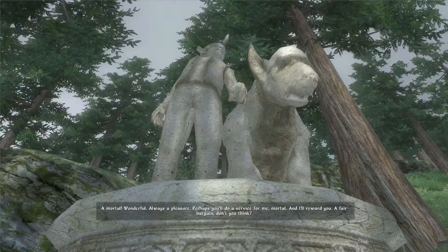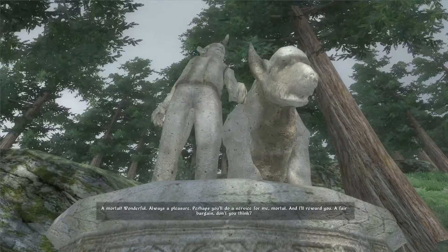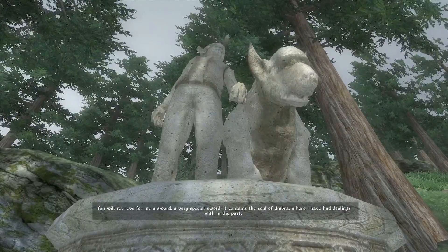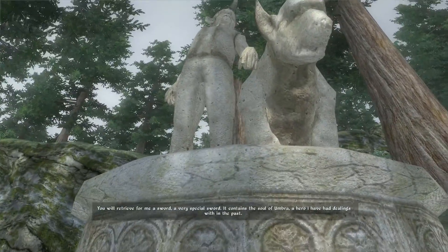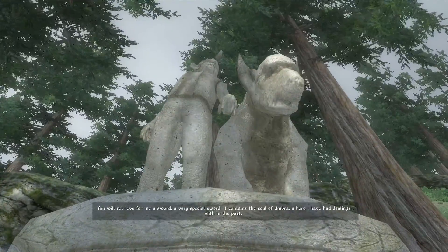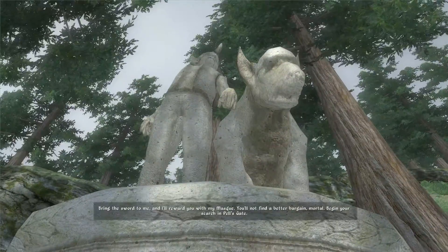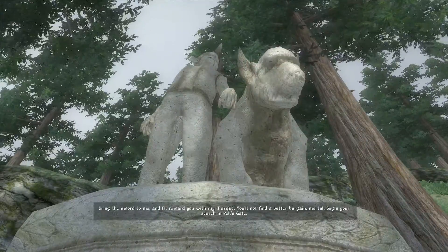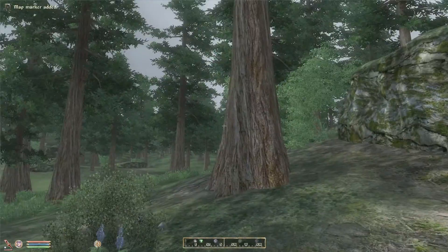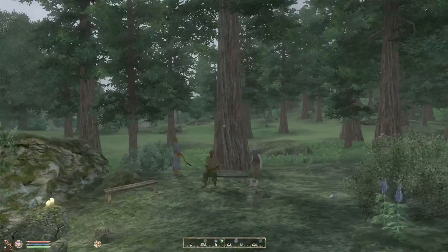He sounds way different - way more like a fae or a fairy in this one. A hero he's had dealings with in the past. Bring the sword to me and I'll reward you with my mask - you'll not find a better bargain, mortal. Begin your search in Pell's Gate. I don't know where Pell's Gate is, but we did get a map marker and it seems like it's that way.